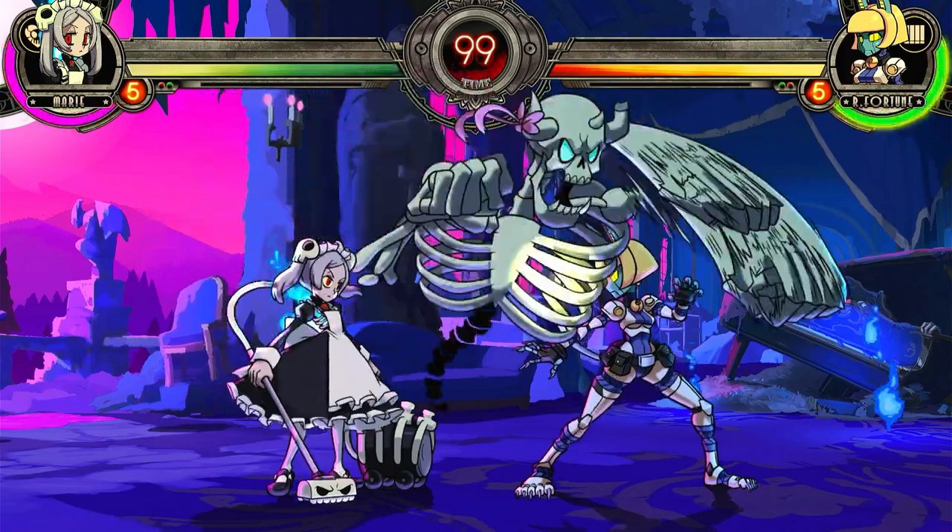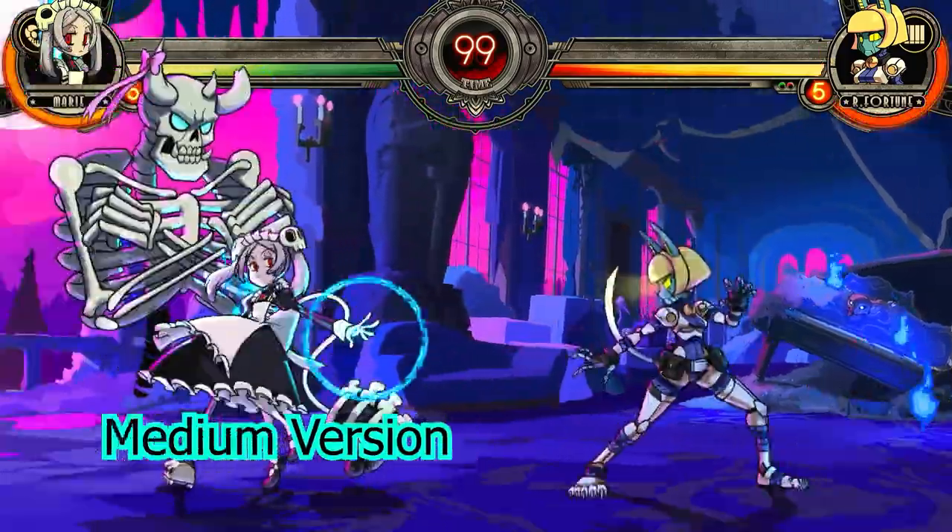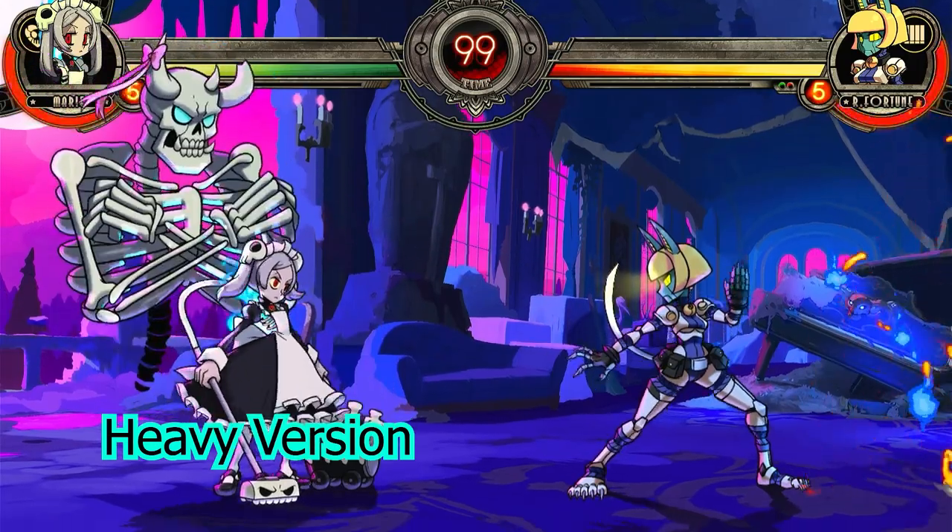So with Haymaker, Hillguard basically punches the enemy and then shoots a laser that is followed by explosions, and the range is just like her dust bunny move.